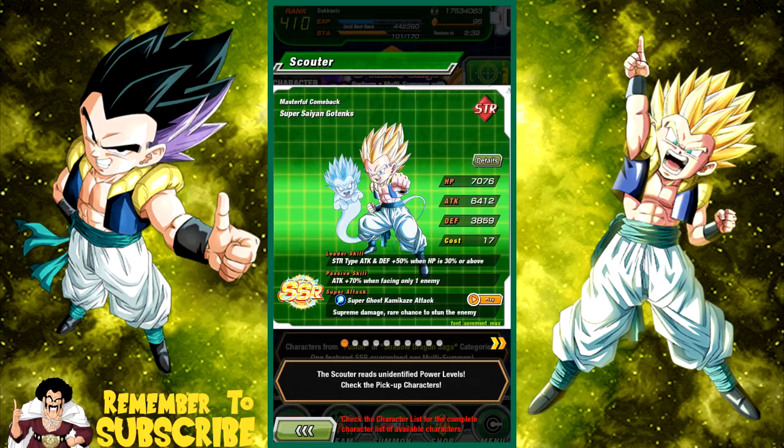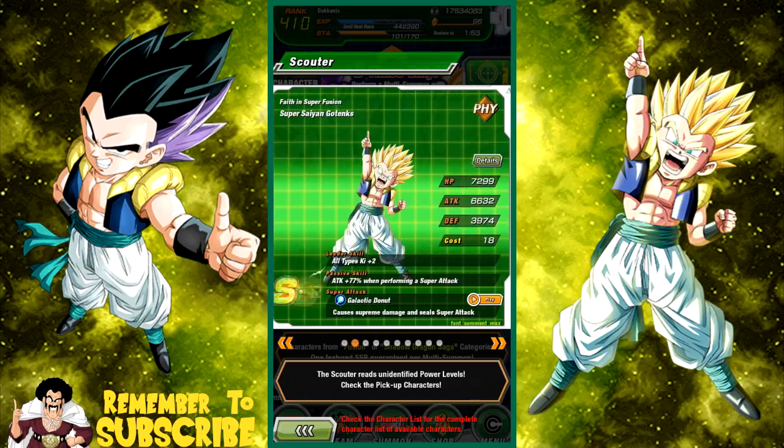We have this Strength Gotenks — he is a good unit, Dokkan awakens into a very good unit. If you're a new player who just started, this might be worth pulling just to get some SRs. His passive skill is attack plus 70 when facing only one enemy, which most of the time against Dokkan bosses means he's going to be really viable. He should Dokkan awaken when the Super Saiyan 3 Gotenks physical event comes out. His leader ability is kind of weak, but other than that he's pretty cool.